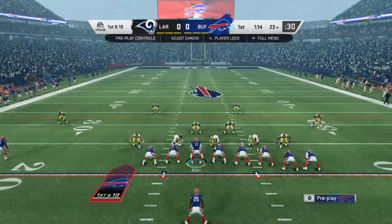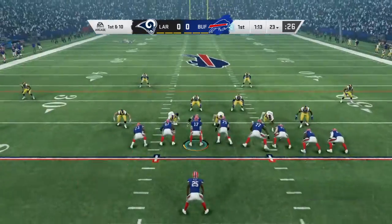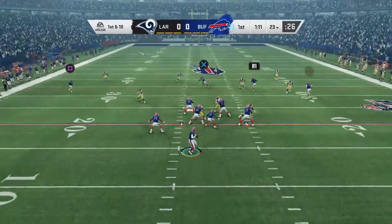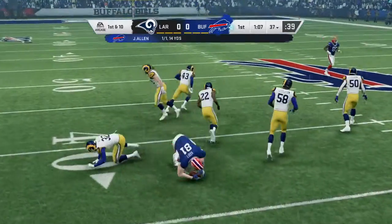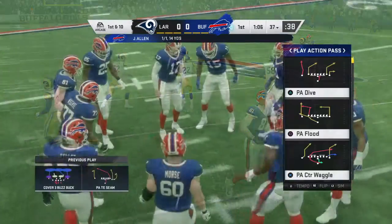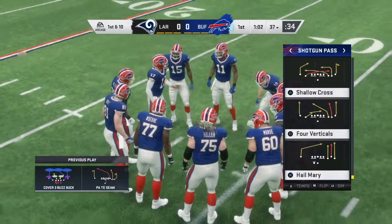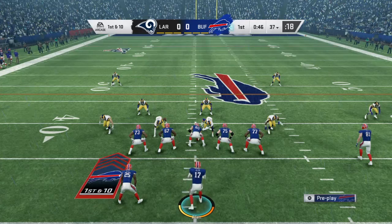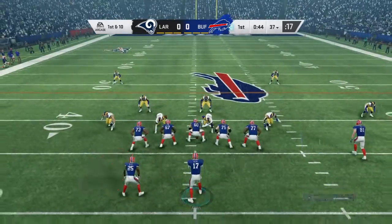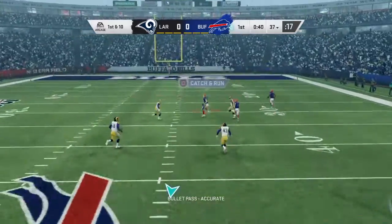Allen and the Bills now with a first and 10 at their own 23. On play action, Allen — he got position on him and pulls it in. First play of the drive going for 14 and a first down. The goal for any offense: find the holes where guys are available and put the ball on the receiver before any defender can step up and fill it. They did it well there. Perfect.